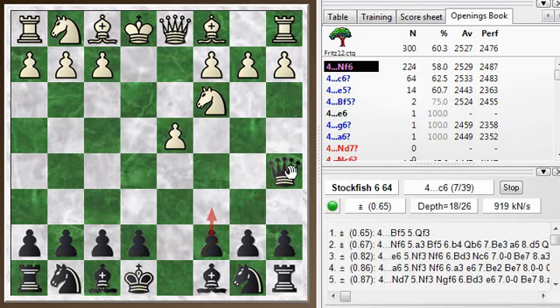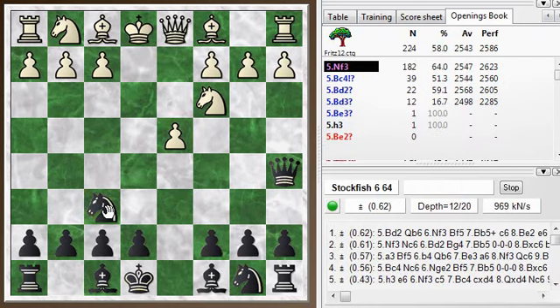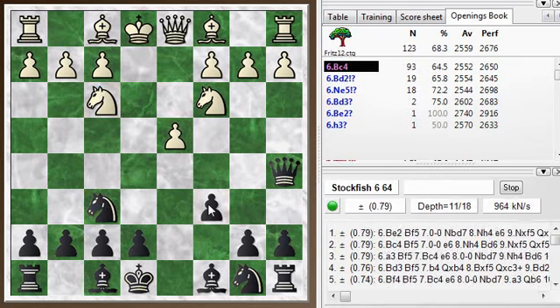You don't want the queen to get stranded over here, although there are ideas of swinging over to the other side of the board too. An interesting position. So let's play a few more moves of the main line: knight f6, knight f3, and then c6 — that would be the main line.